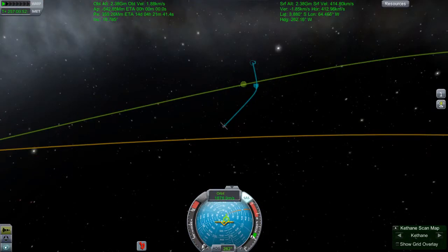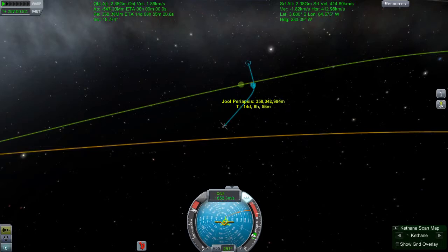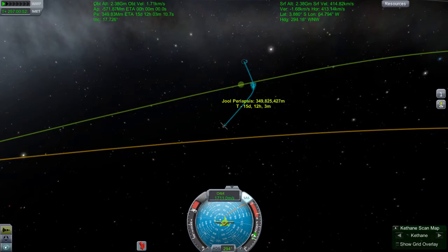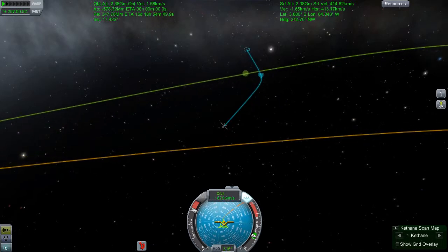Which brings us to entering the Jool system in this manner. You'll have to believe me when I said that this isn't how I intended to do it when I started this mission - I was thinking a long shot straight into the gas cloud of Jool, break my velocity down, scoop down through Laythe, and then just be sat in a nice orbit around that nice little watery moon. So here I am wasting fuel like the fool that I am.